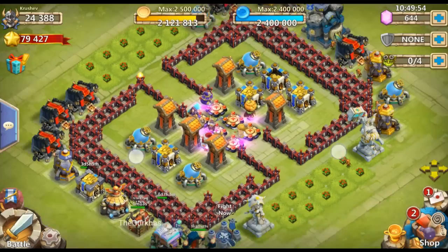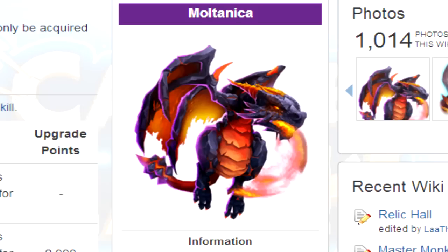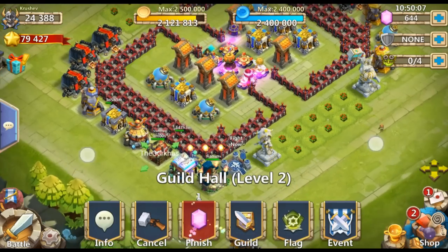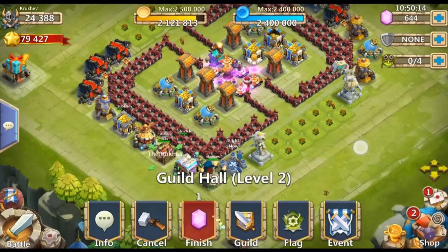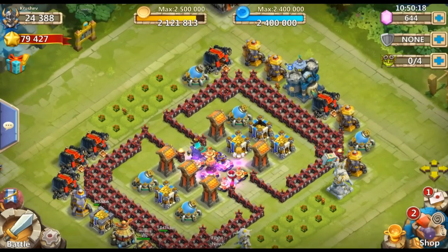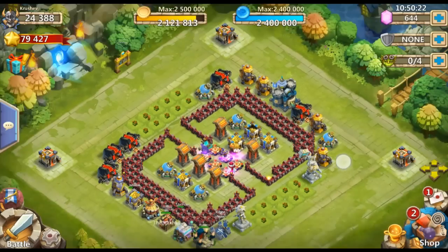The main thing I'm excited about is they've added a new hero called Moltenica, which is basically a dragon. I am so excited about that hero, but to buy that hero you will have to buy gems — it's a $50 gem pack.